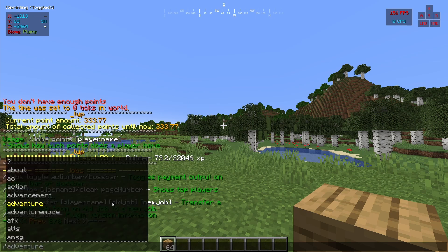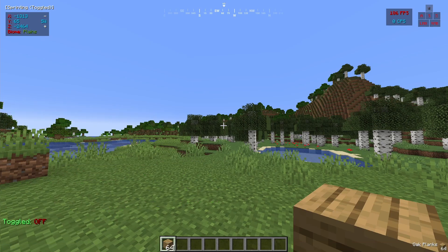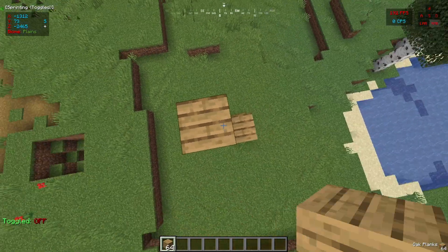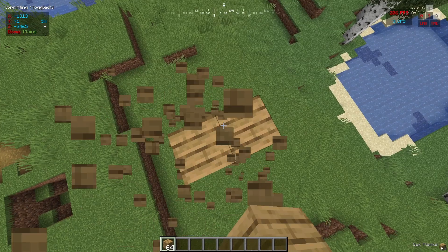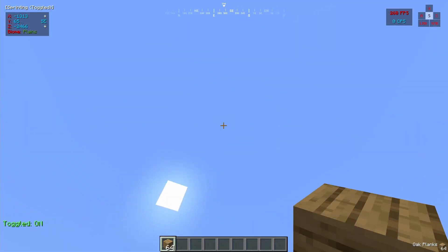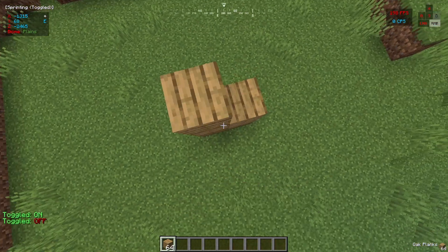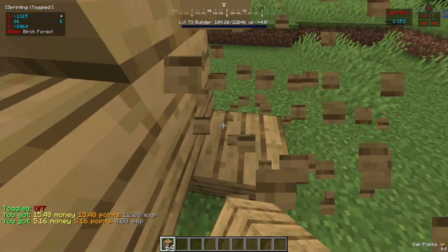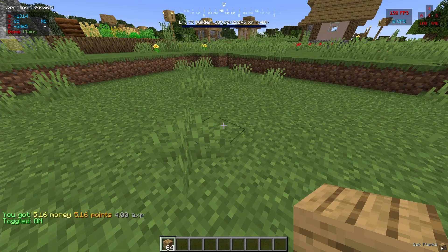The last one is jobs toggle and the boss bar. So if we do that, when we build, it gives us not the boss bar at the top but the action bar at the bottom, which is just fine. But we can toggle it back on, and we can toggle the action bar as well. So if we build up, we only see the boss bar and we will see a message in chat that tells us how much we are getting. We'll just turn it back on.